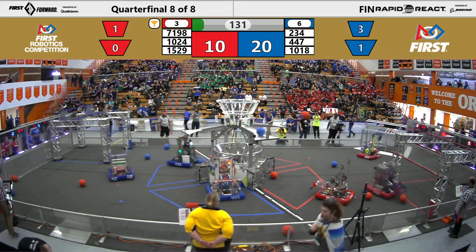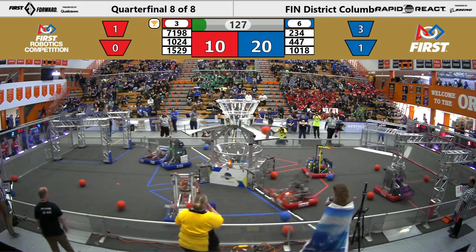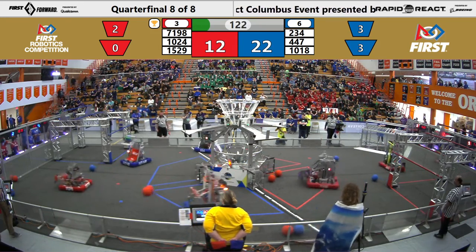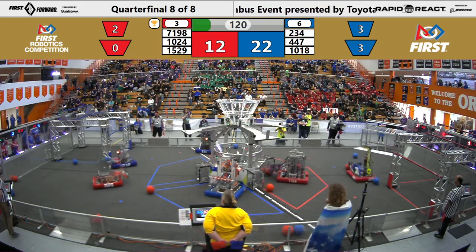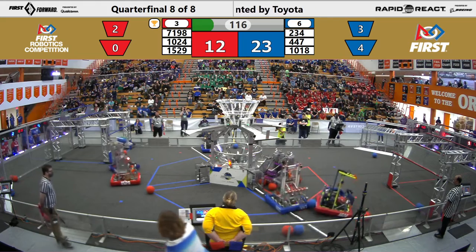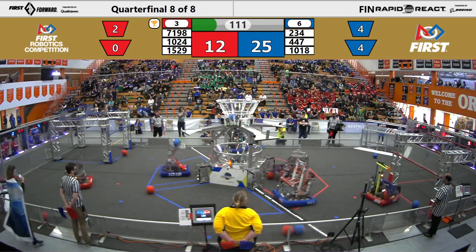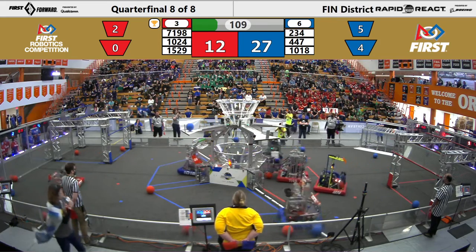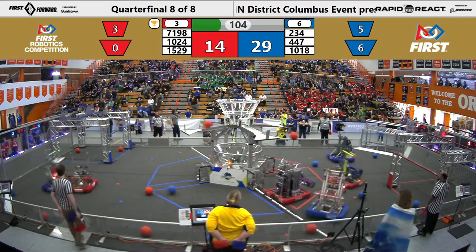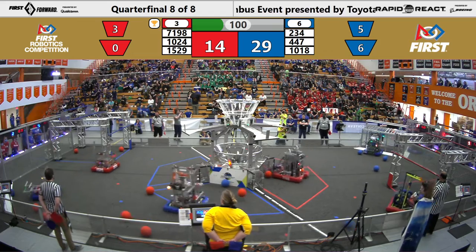16 to 10 in favor of the blue alliance right now. Blue alliance going to start scoring low with 447. 1024 going to pop a couple high but not quite sinking any of them. 7198 looking to grab some balls themselves. 1018 choosing to be offensive this match as opposed to defensive, scoring in the low hub, going to leave 7198 and 1024 able to score.